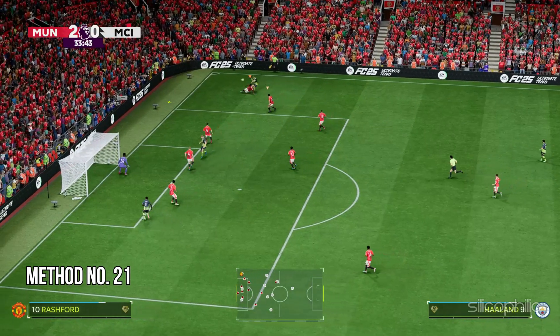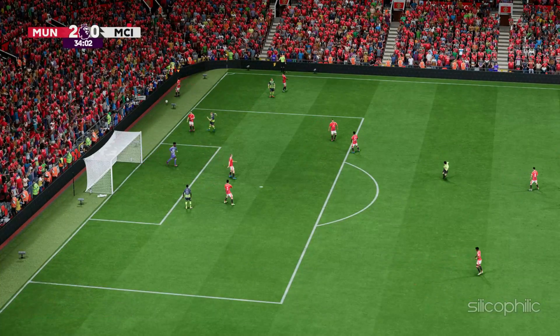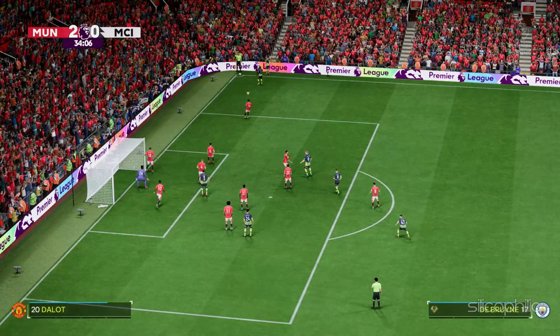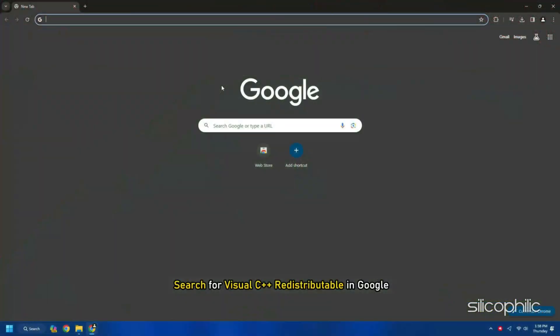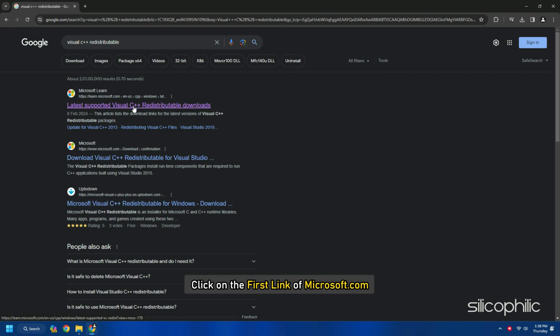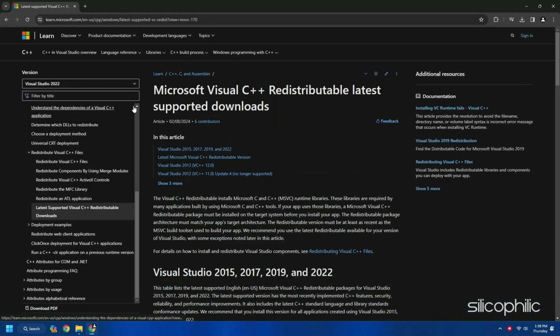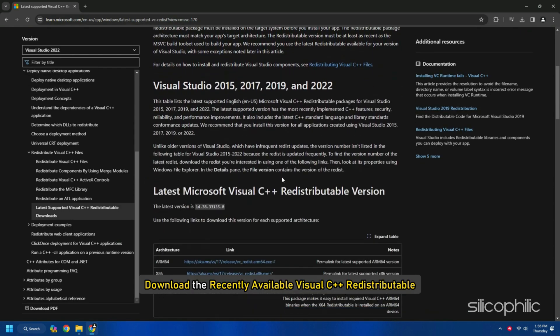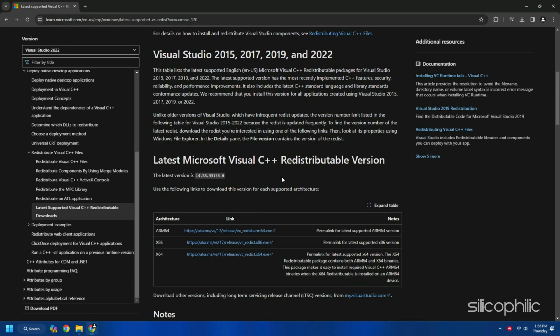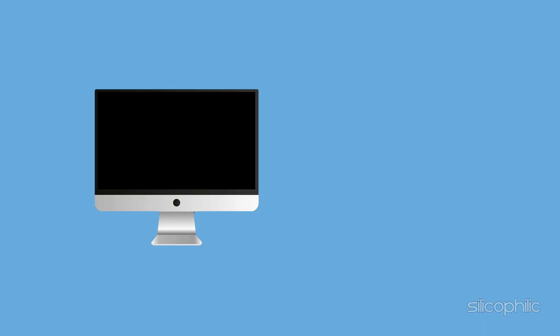Method 21: Install the Visual C++ redistributables. Search for Visual C++ redistributables on Google and click the first link from Microsoft.com — a link is also provided in the description. Download the most recent Visual C++ redistributable, ensuring you choose the correct architecture (x64 for 64-bit or x86 for 32-bit systems). Install the downloaded file and restart your PC.